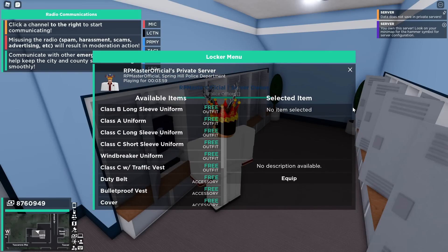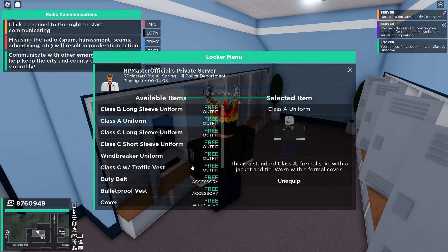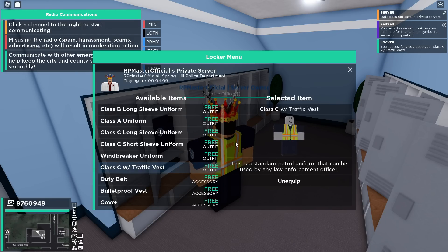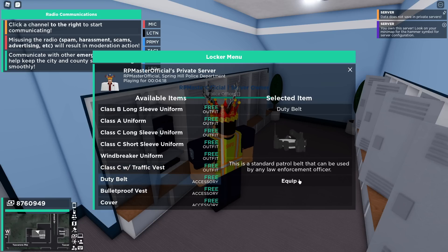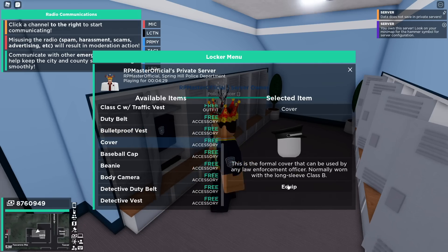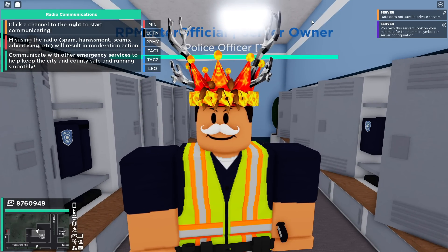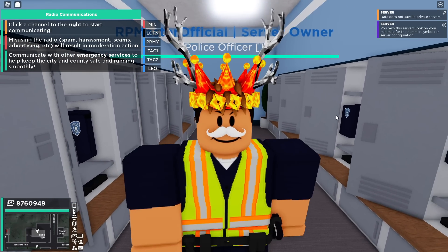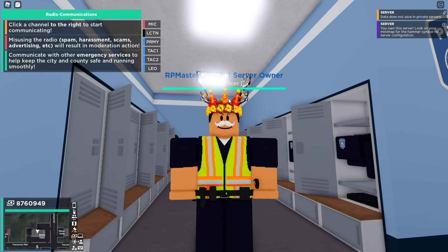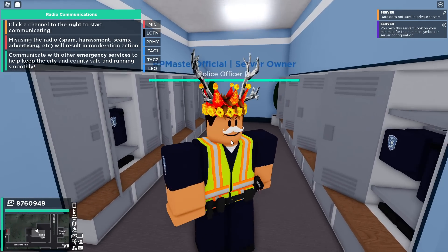In Berkeley County, there's a lot of different gear and uniforms you can choose from. So let's say you want a beautiful Class A uniform — use the equipment. You might want a traffic vest on that, though adding it removes the Class A uniform and adds the Class C one instead. You can also add a duty belt, bulletproof vest, a cover or baseball cap. And I even forgot to mention the body camera — one of the coolest pieces of gear you can possibly put on in this game.